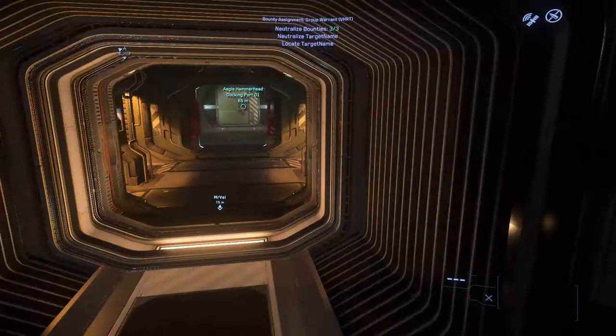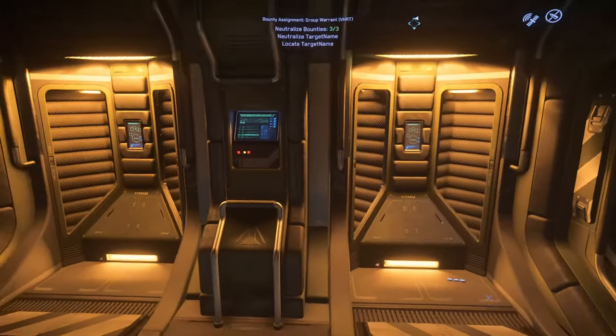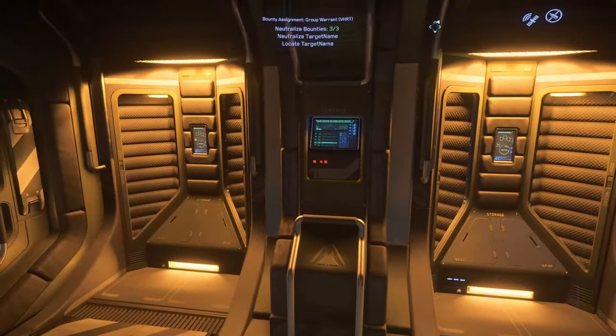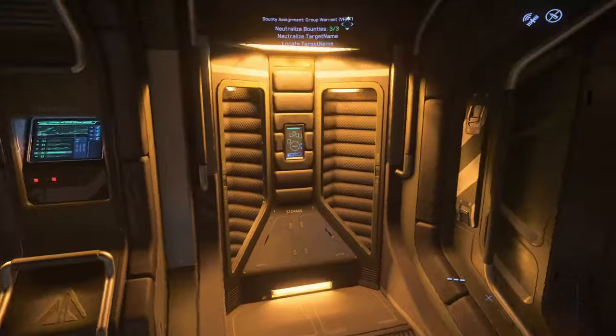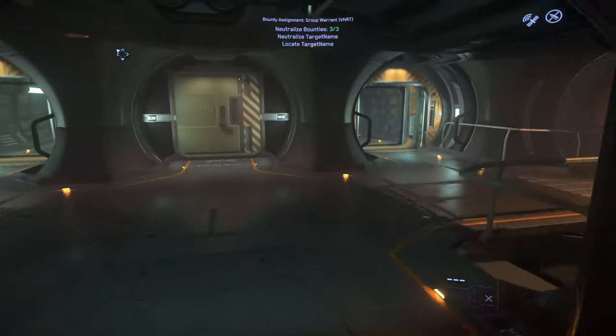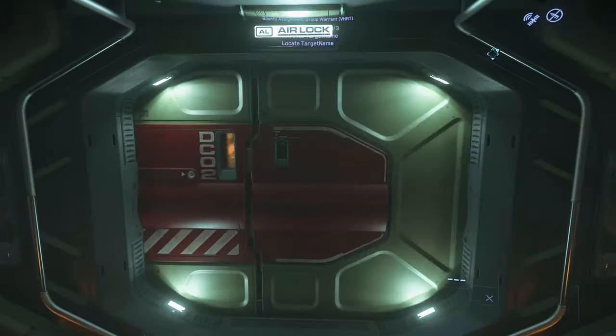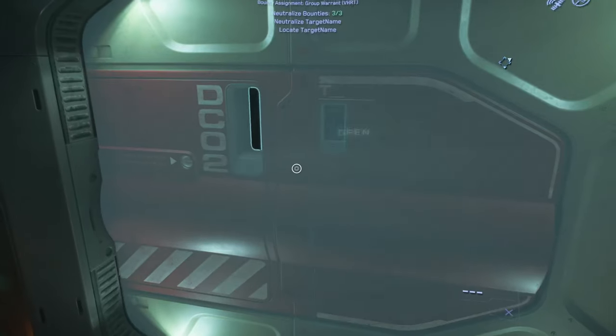Here we are at the docking port. Be very careful with this docking port — always get a running start when going in and out of here. Even when you have a running start, you end up getting jacked up. It's very easy to get caught in the wall or the floor. Just remember that.